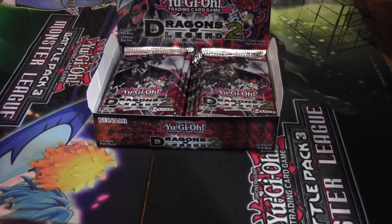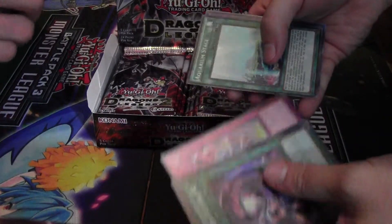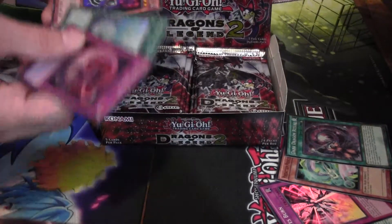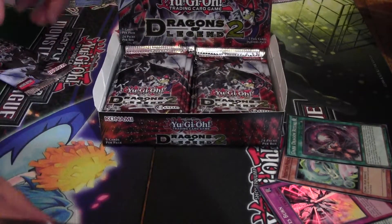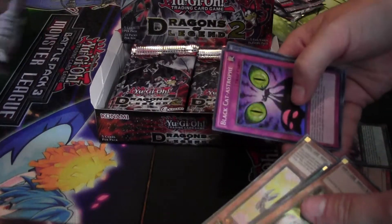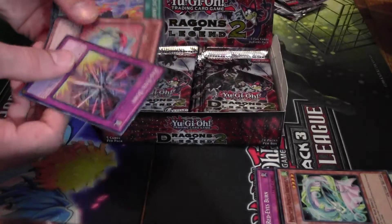Not a bad start — Dragon Ritual, Prediction Princess, Aquarium Stage, Toon something. Aquarium, Lightning, Prediction Princess, Paladin of Dark Dragon, Prediction Princess — something to change. A Gear Golem, Catastrophe, and a Paladin of Dark Dragon. I'll take one. That's burn.